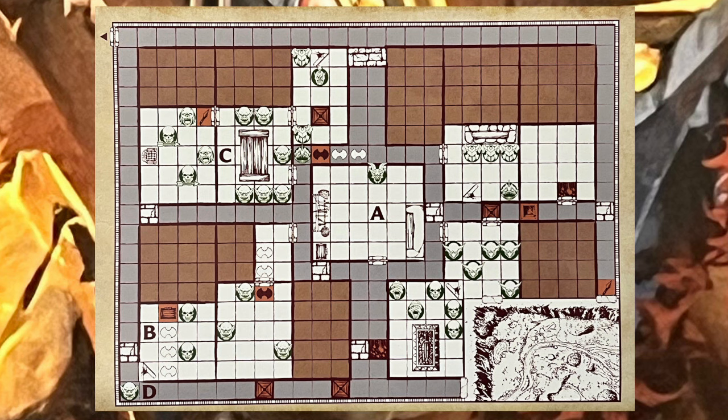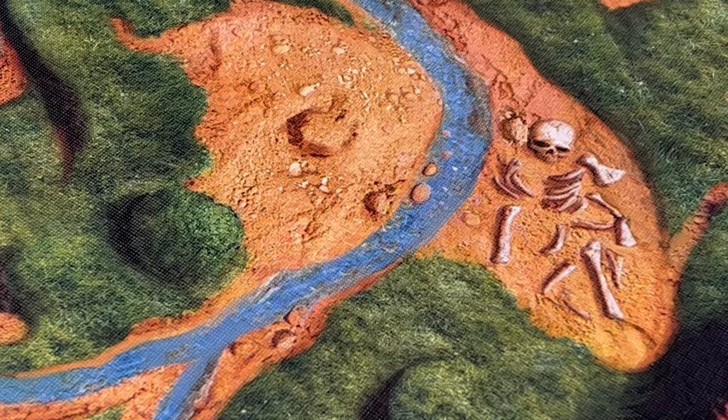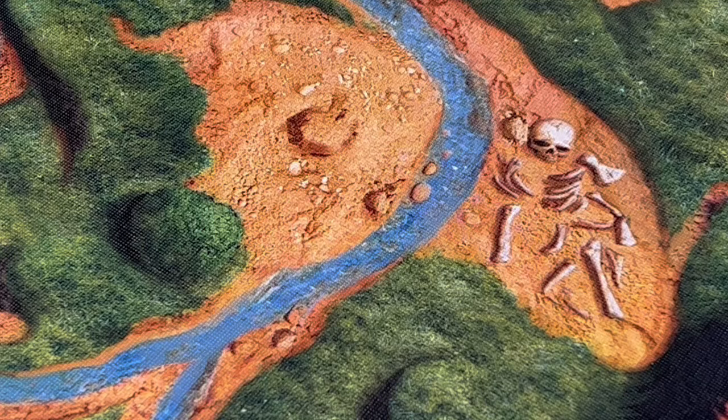They start on the large outdoor tile, which is supposed to be a single space. In my copy, the outdoor tile does not have a grid on it, but many people have received copies where the tile does have a grid. I think this may have been a change made between production runs. Either way, despite the outdoor tile having a grid in the original expansion, the grid is wrong — that tile is supposed to represent one big starting space.